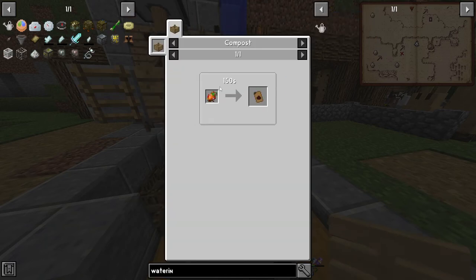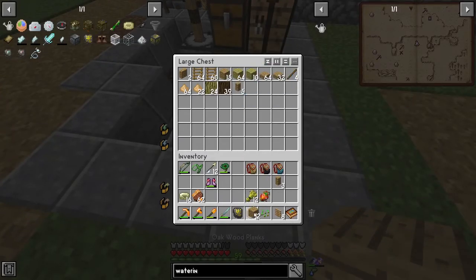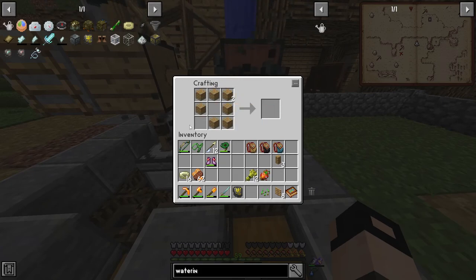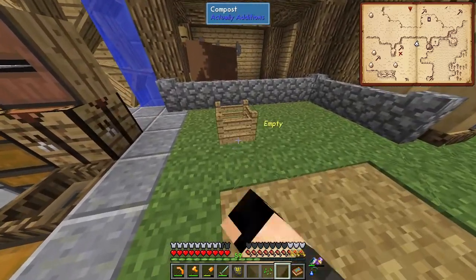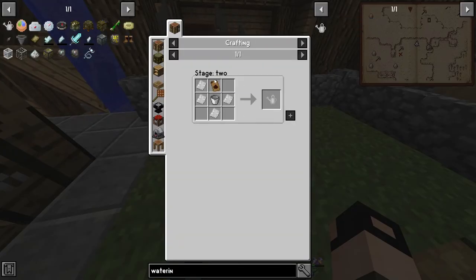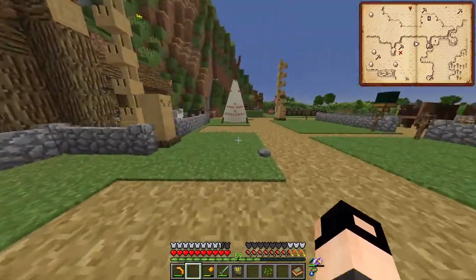We need six slats and a chest. Nice - just place it here and put some biomash in. Is that all we need? 150 seconds, two minutes - we just need to wait now. I'll be back.